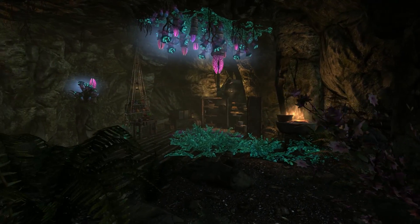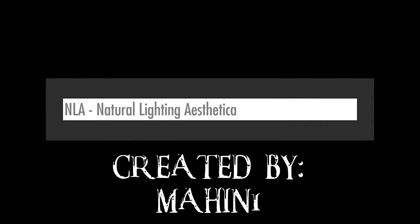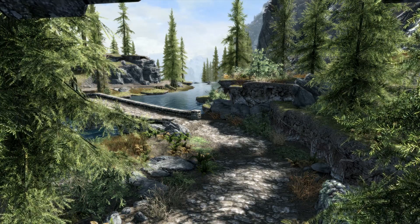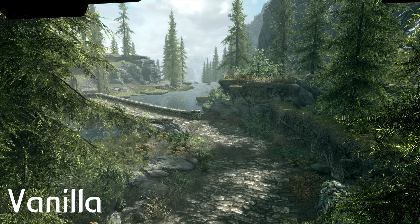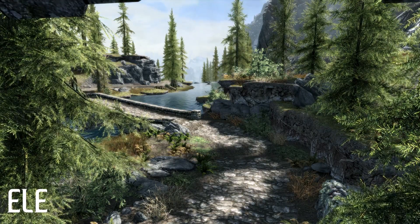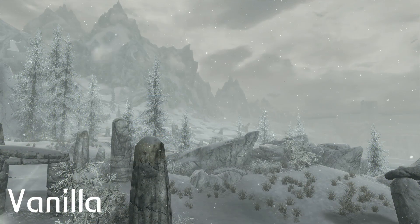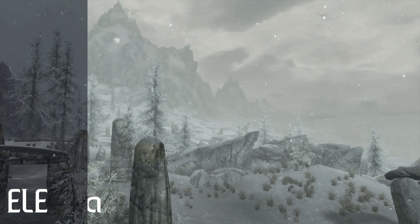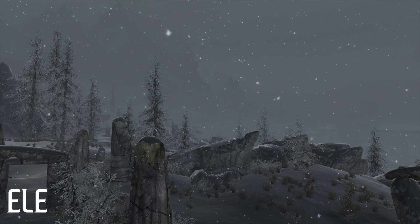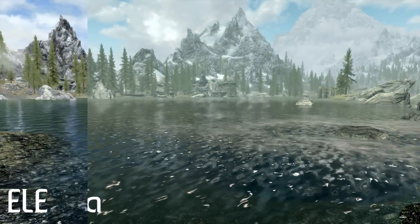The first mod we're going to have a gander at is Natural Lighting Aesthetica, or NLA for short, by Mahin One. Mahin One has created a lightweight, PS4-friendly visual overhaul of Skyrim with the objective of creating more natural and realistic aesthetics. The features include improved lighting, shadows and contrast, more dynamic weather and atmosphere, and cleaner, reflective blue water.